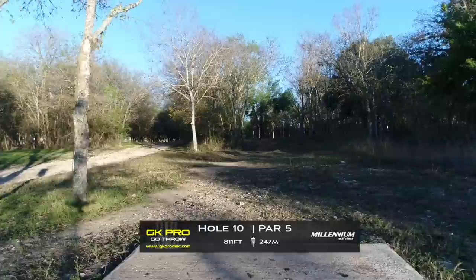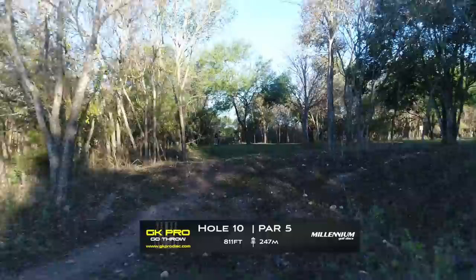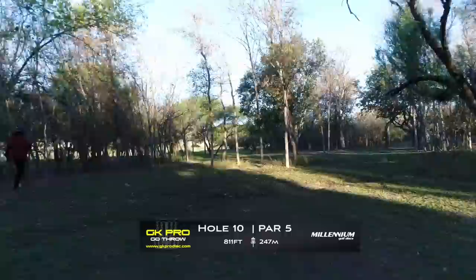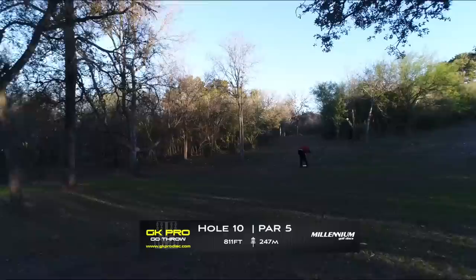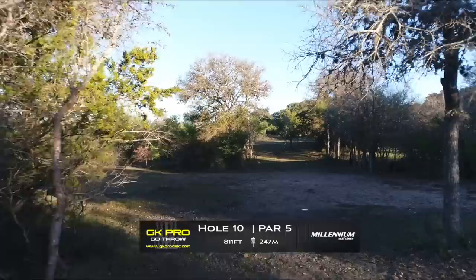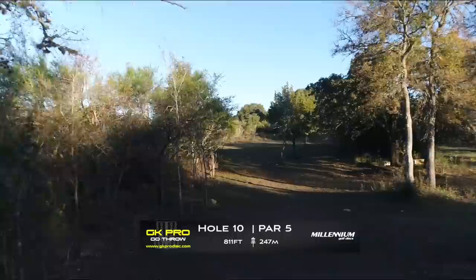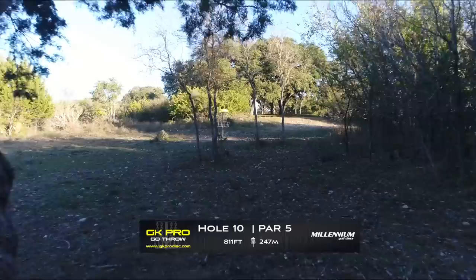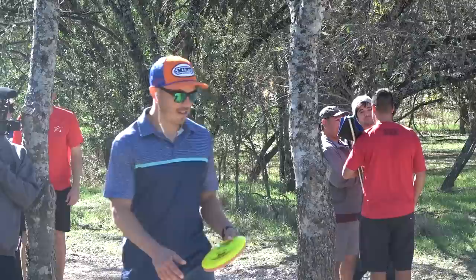Hole 10 is what I consider the hole you need to get through — par five, 811 feet, 247 meters through the woods. This is a tough one. You've got a slight uphill drive with a tight lane that bends to the right. Right around in front of the tee pad is the super ideal landing zone. You could throw a chip hyzer out to the next opening, or play it right down the middle at that center oak tree. The second shot landing zone would be right around there, then your approach shot climbs back up the hill. This is a true snake of a hole — really tough even for a top-level player. Takes a great deal of accuracy and some power through the low lines.